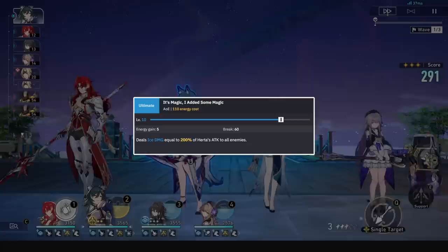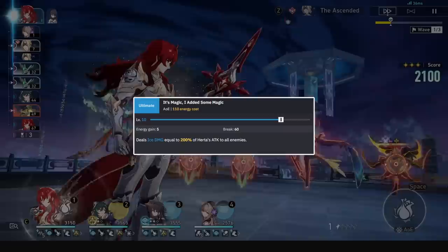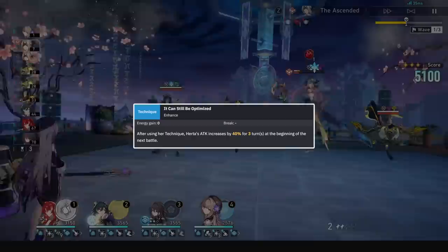Her ultimate is just a stronger version of her skill, hitting all enemies for a large amount of damage. You will want to use this with all your buffs up to combo into a skill and tons of follow-ups. This ult is very useful in Pure Fiction as it has not too high of an energy cost and can thus be spammed easily. Versus frozen enemies, this ult will be buffed by her A6 passive. Her technique grants her a 3-turn 40% attack buff, which is pretty potent, and the fact that she will be attacking outside of her turn a ton means this will have a lot of buffing potential.